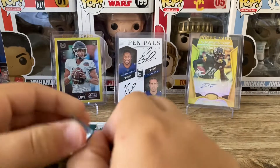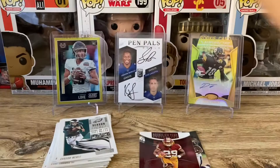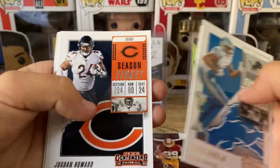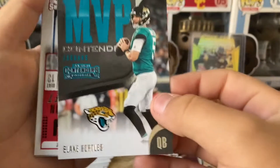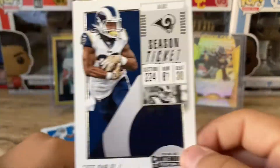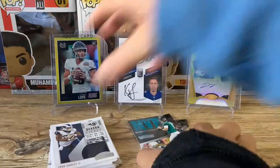Hopefully we can get a good rookie here — maybe Josh Allen. Oh, we have something here: Marvin Jones Jr., Amari Cooper, Jordan Howard. MVP Contenders — how is Blake Bortles an MVP contender? Same with Todd. OBJ, LeSean McCoy, Tiger Lee — some terrible packs.